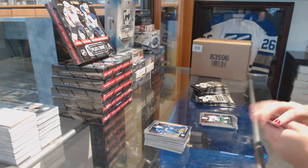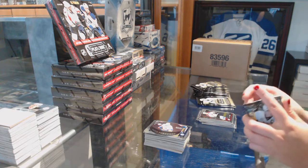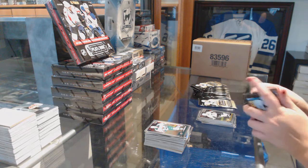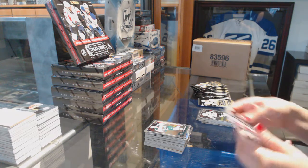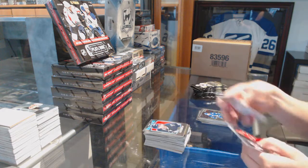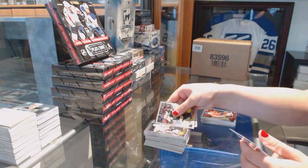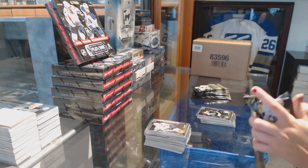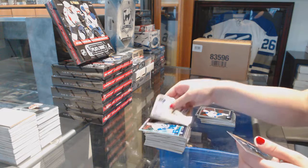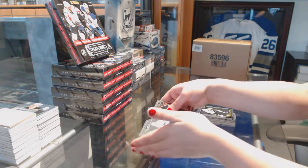Wild Jason Pominville Retro and a Josh Morrissey Rookie. Puck Personas of John Tavares. Rainbow of Ben Bishop and a Joel Eriksson Ek Rookie. Colorado Avalanche with a Nathan MacKinnon Retro and a Nick Sorenson Rookie. Retro of Robby Fabbri and a Zach Sanford Rookie.